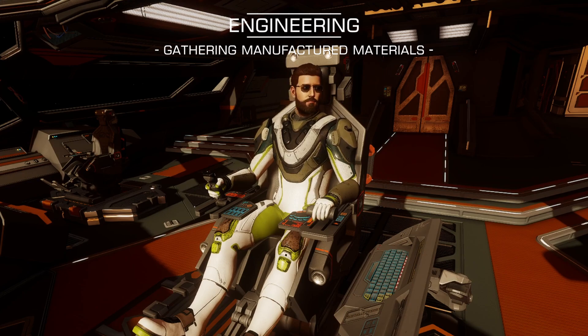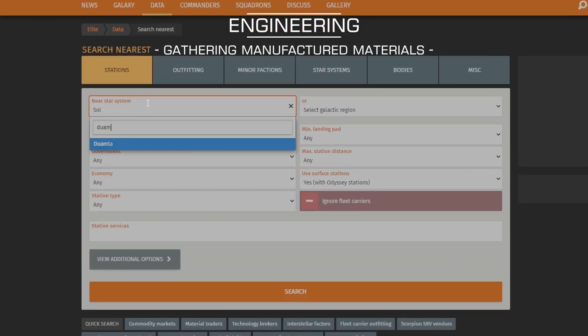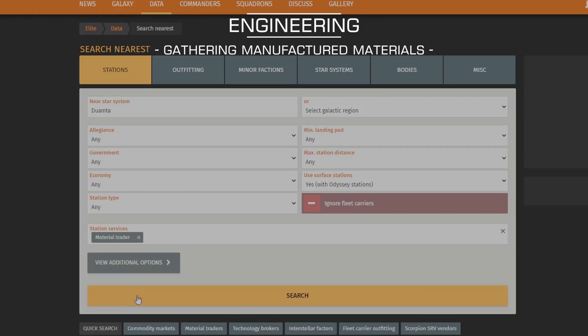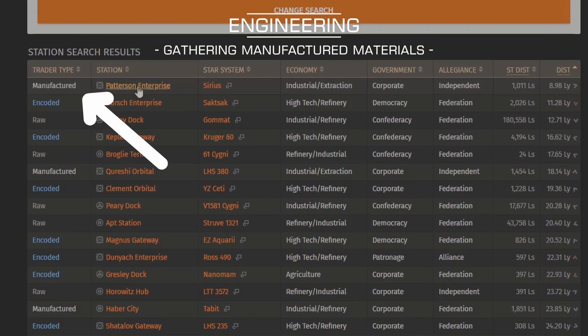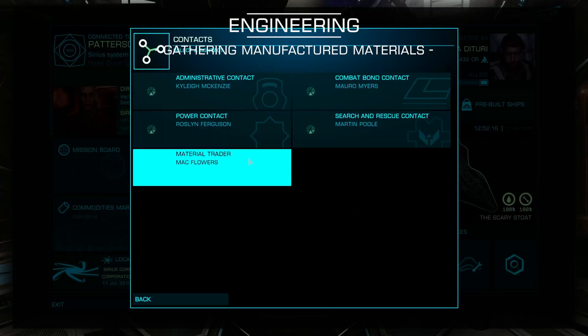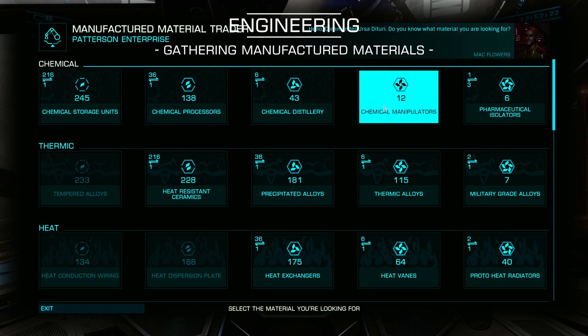If there's a particular material you can't seem to find, you can trade for it at any nearby manufactured material trader. To find your nearest, head back to Inara.cz. This time hit Search Nearest, input your current system, and in Station Services select Material Trader. Hit Search and head to any result that has Manufactured as the trader type. Once you land, open Contacts and Material Trader. From here you can swap the materials that you have too many of for the ones you need.